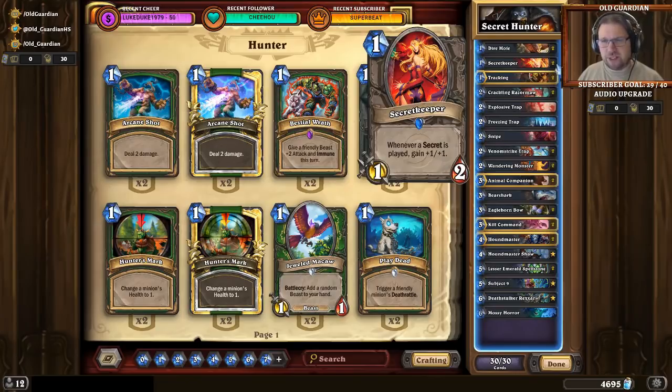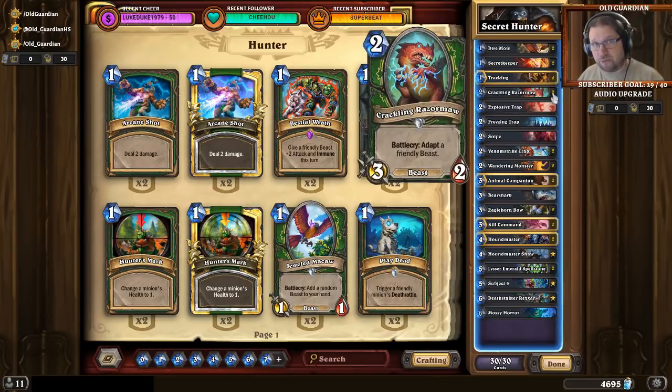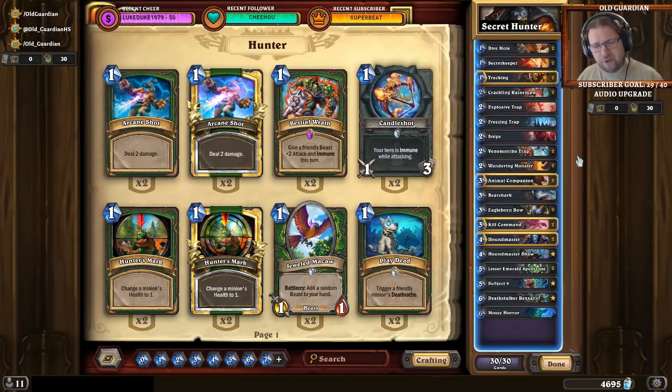You can have Secret Keeper into some Secrets — that can give you a good start. Alternatively, if you can have Dire Mole into Crackling Razormaw, that can give you a good start too. So there are a couple of different ways to get a good start with this deck. Then there's the Secret Package, which can vary, so do think about what you need and how you need to change it in order to beat whatever meta you're facing.